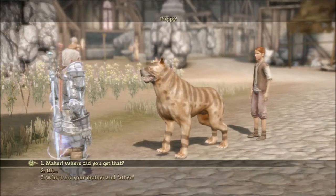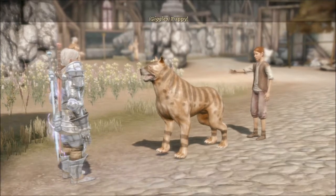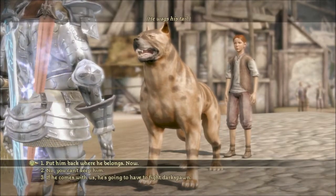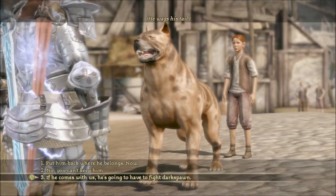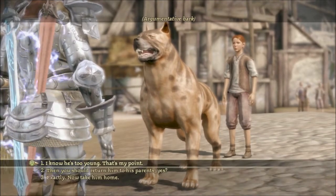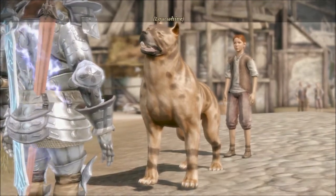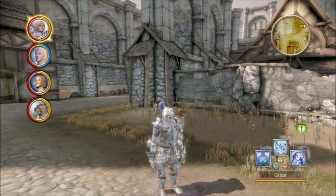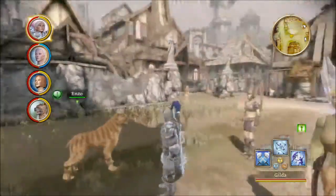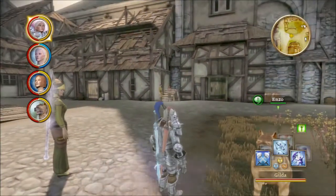Puppy! Where are your mother and father? He wags his tail. If he comes with us, he's going to have to fight Darkspawn. I know he's too young — that's my point. And so he takes the child back to his parents. That's an interesting thing — I actually made a separate video of that once, I'm not sure if it's still up or not. That is an interesting interaction.